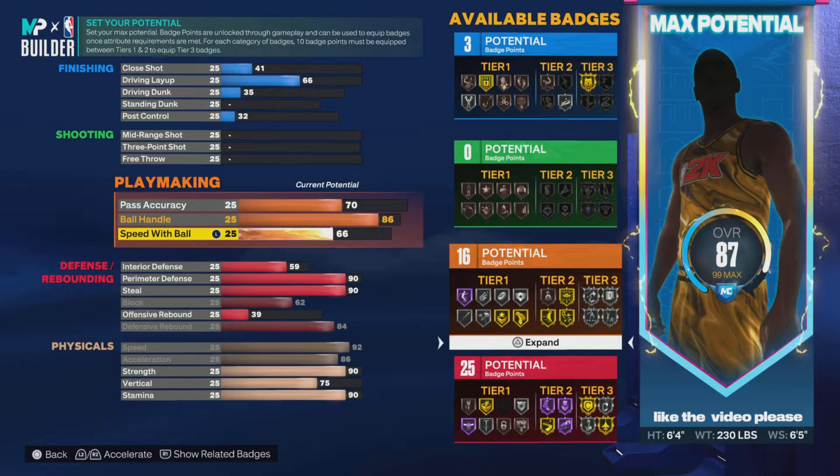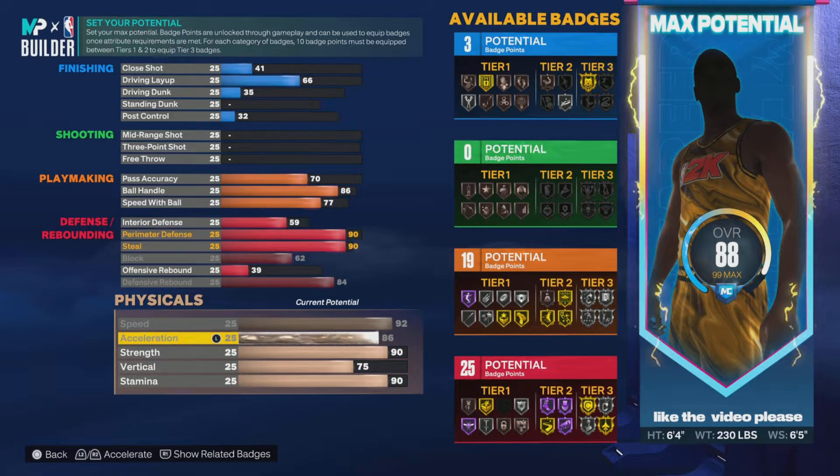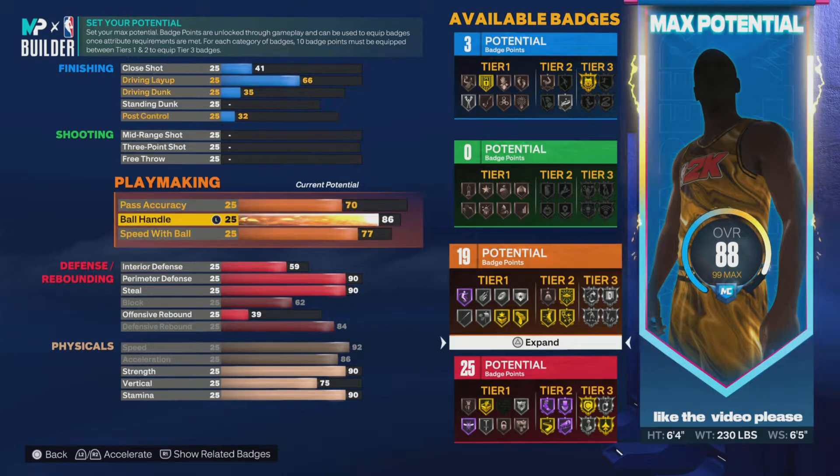Ball handle we're putting to 86 so we get all the dribble moves we need. You don't need super elite dribble moves — 86 is just fine. Speed with ball I put to 77. To get the build more evened out, 77 is fine because speed with ball determines your movement after your first speed boost. Since acceleration handles that first speed burst — and we have 86 acceleration — they add up together and give you really nice movement with the ball.